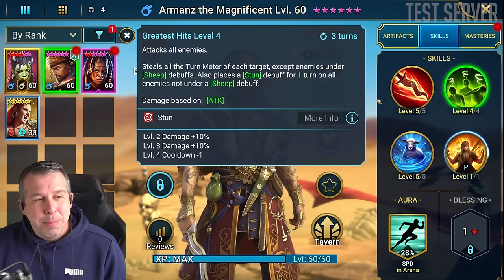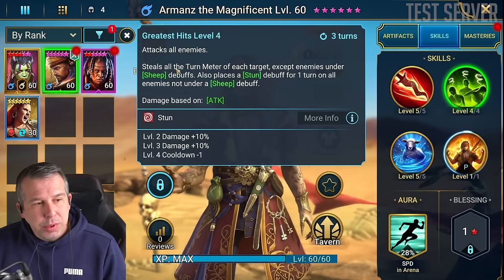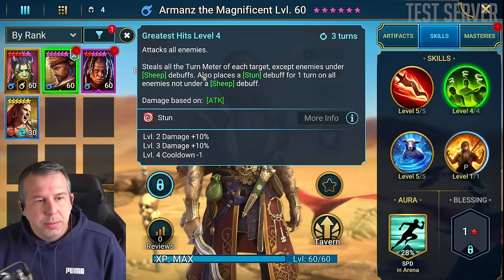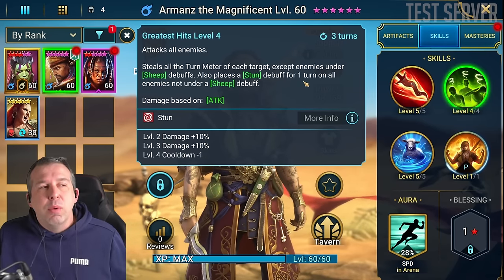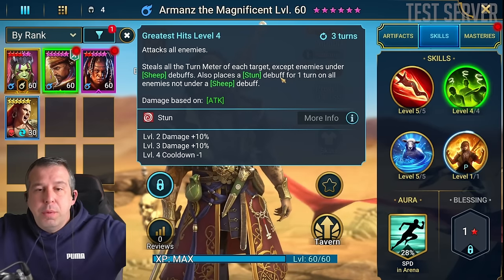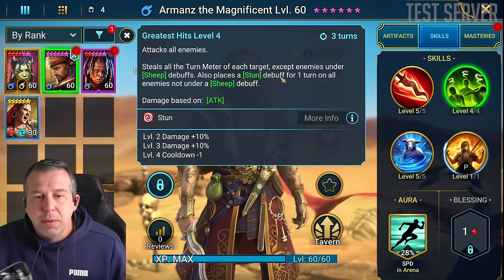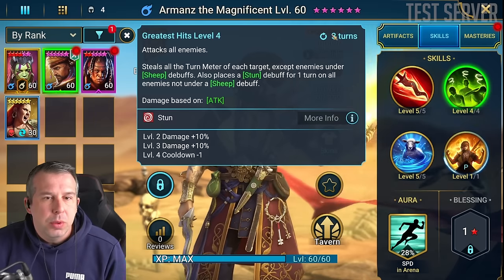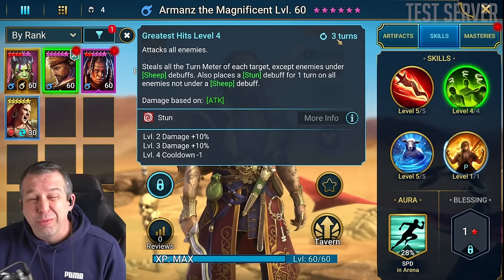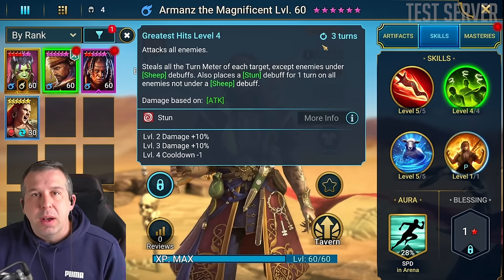The A2 is the ability a lot of people are worried about. It's an AOE on a three-turn cooldown - really short. It steals all turn meter of each target. Let that sink in. You're taking away all of the turn meter, except enemies under a sheep, and then placing a stun on them as well. So if everyone's at half turn meter, you go straight to full turn meter and go again - more like a two-turn cooldown effectively. You've reset them to zero and stunned them.